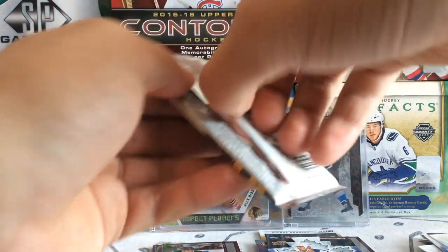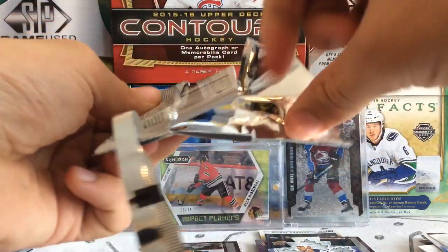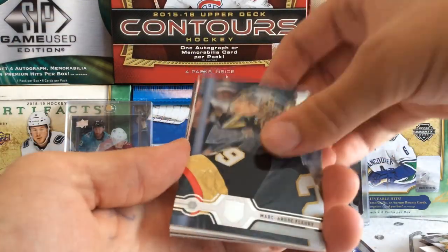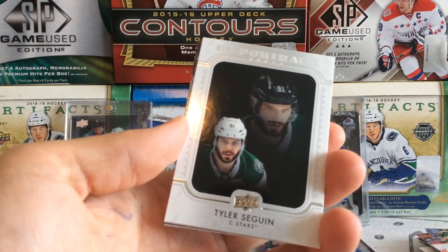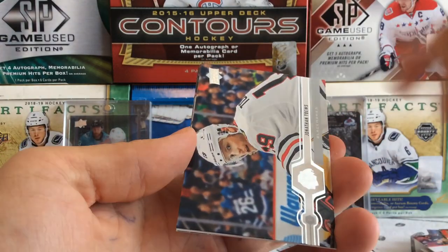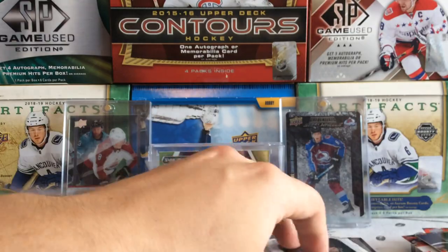Next up we got 19-20 Series 1. We got Jeff Carter, Fleury, Stefan, and a portrait of Tyler Seguin right there. Taylor Hall, Tkachuk, EP40, and Jesper Bratt.